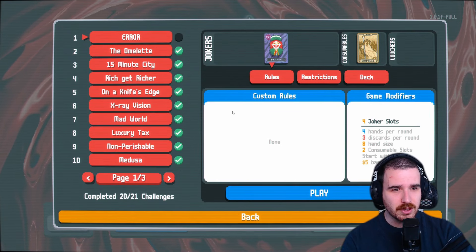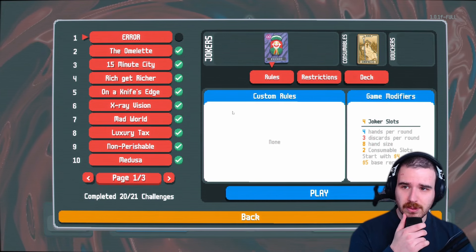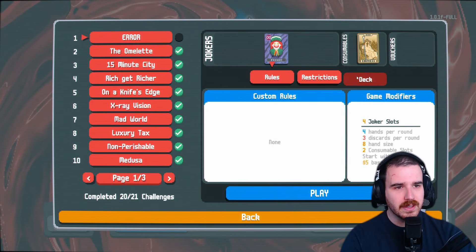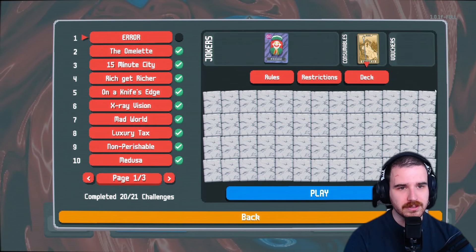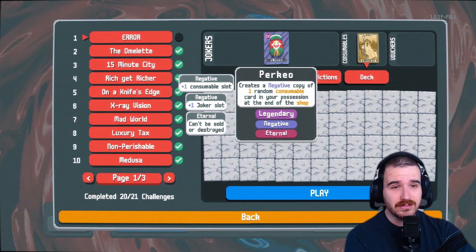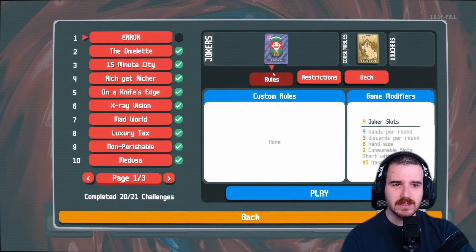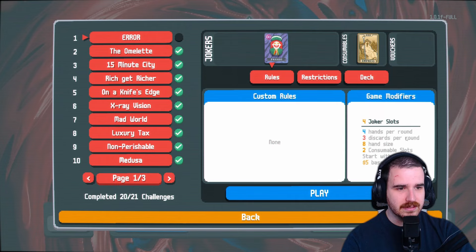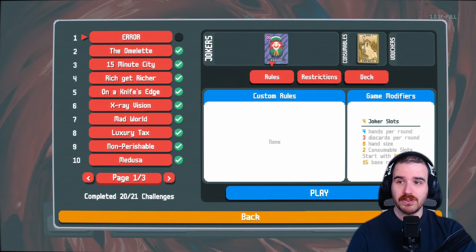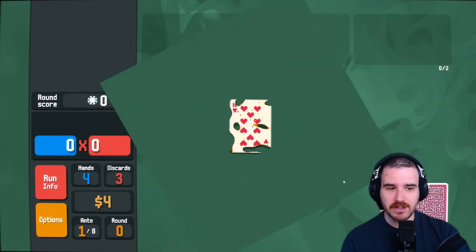Unfortunately, I can only get them to come up as error, so we won't be able to custom name them at the moment, but they're still here. So the first one we've got today is kind of the opposite of Medusa. You can see that the entire deck is just stone cards and the only way to flip them back into regular cards is with Empress. We have a negative eternal Perkyo. We can't get stone Joker — that would just be a little too easy — and we only have four Joker slots and three discards. Other than that, everything is exactly the same. I haven't played this one yet. I don't know if anyone has, or if this is just someone's random idea, but let's give it a go.